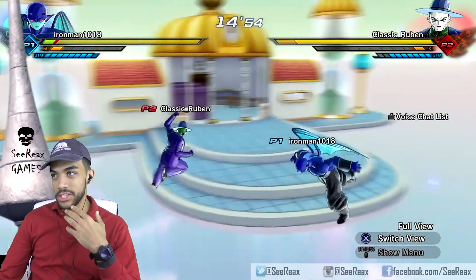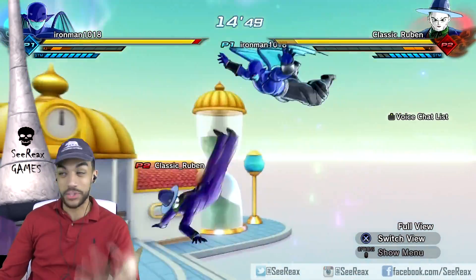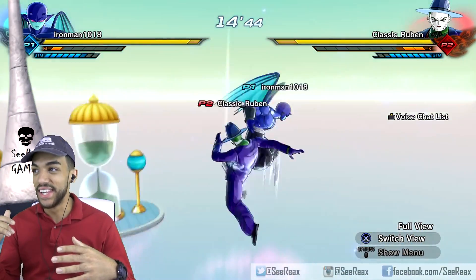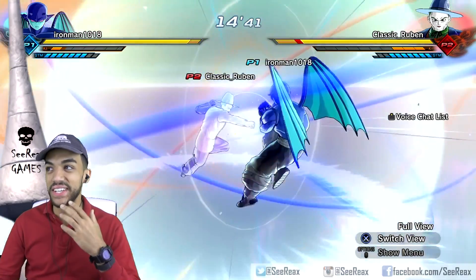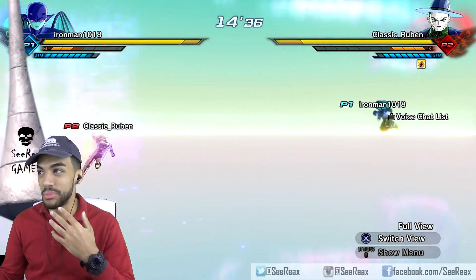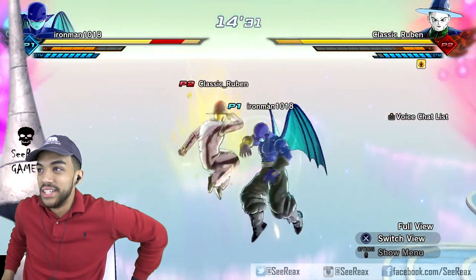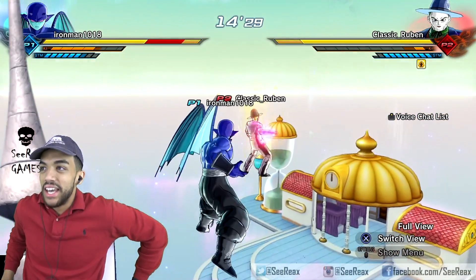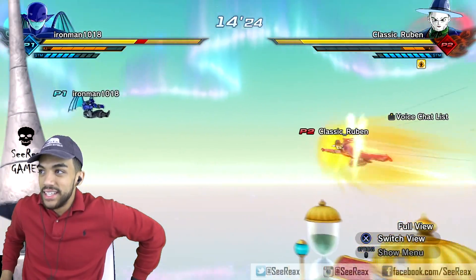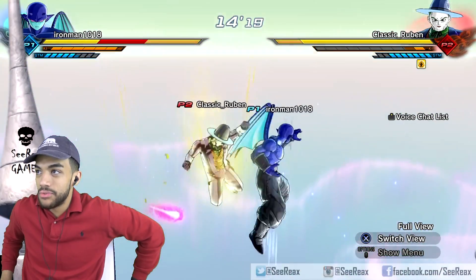Reuben's going for stamina conservation a little bit. Reuben has a troll sort of build — that's why he's the Joker. That fake death is gonna get super annoying, I can already tell. He backs him off with the super Saiyan. This is gonna be a good one. I could see this one going either way — I really have no idea who to take. He forced him into the stamina break. He's zoning really well with those super Boo attacks.